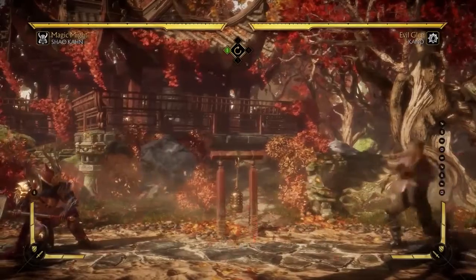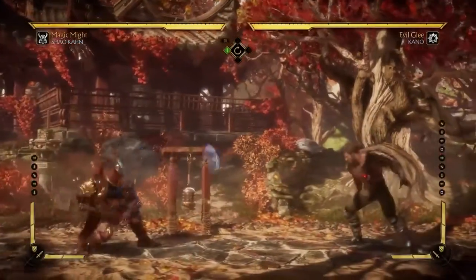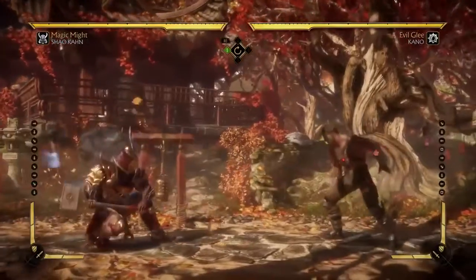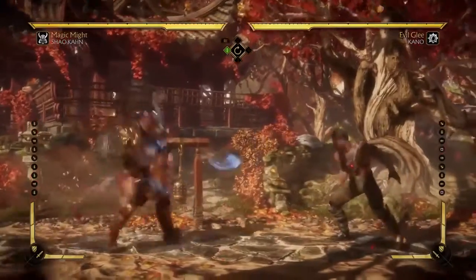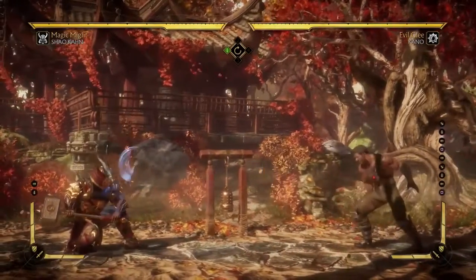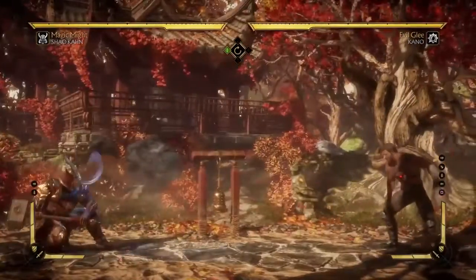Instead, the best way to deal with high projectiles is ducking and slowly walking in. As you can see, by ducking three or four projectiles we are right up in the face of the enemy. Just walk forward, duck, walk forward, duck. Now of course this is recorded, so it's impossible to simulate what a real opponent would do — they might back up or dash — but if they're walking back, they're slowly pushing themselves into the corner.